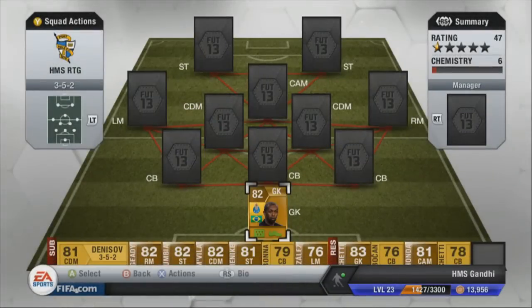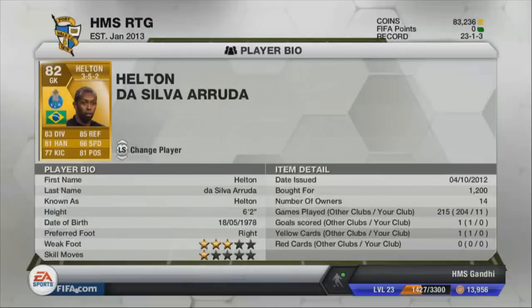In goal we've got Helton. He's a pretty decent keeper, one of the best Brazilian keepers. There's not a great variety of Brazilian keepers — most of them are around 80, 81, 82. He's pretty bog standard and he's only quite cheap as well, so you can't really go wrong.